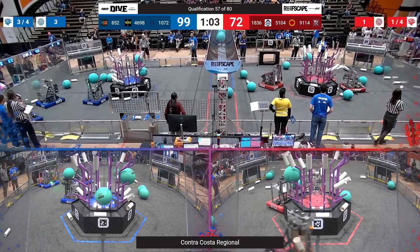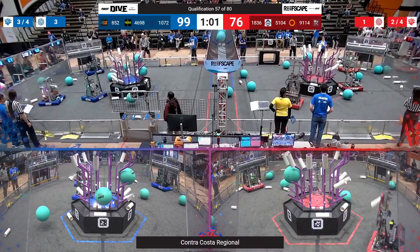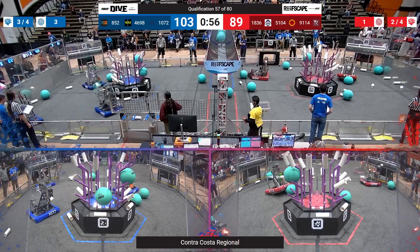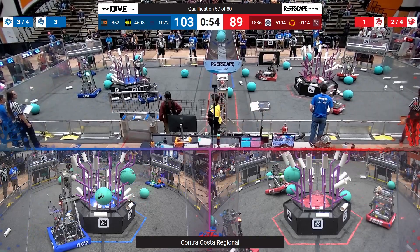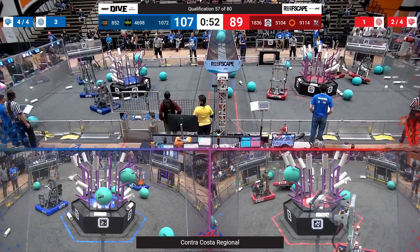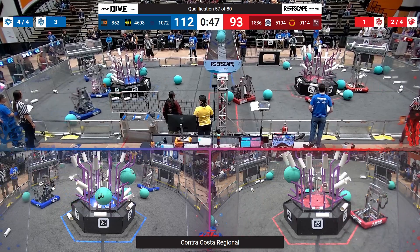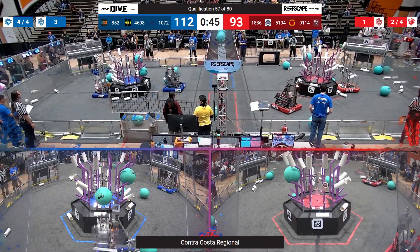Checking back in with the Red Alliance — they've pivoted to start scoring on L3. The Milken Knights helping with that, 9114 helping with that. 5104 using that ground intake, going to continue to cycle as they try to help their alliance partner 9114. They de-beach 9114 — great coordination by the Red Alliance.